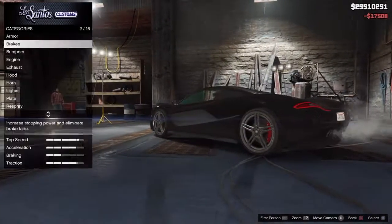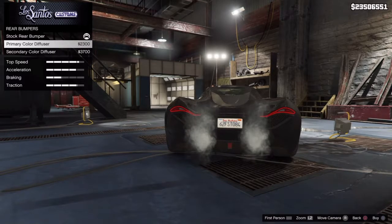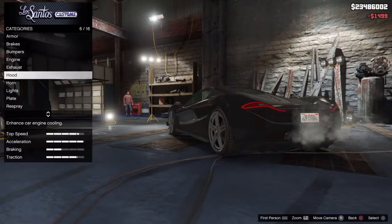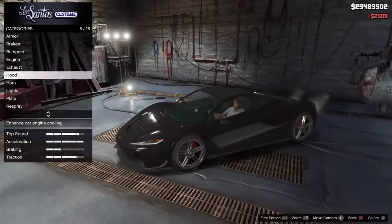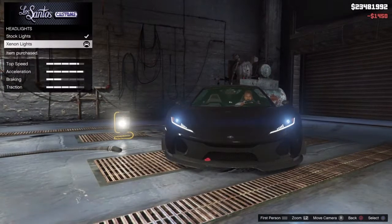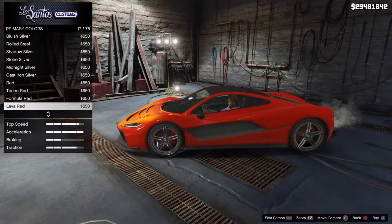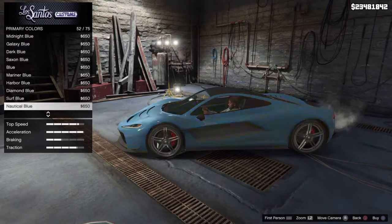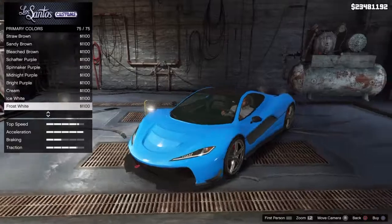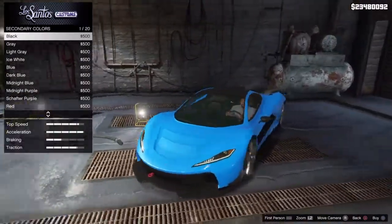Let's get the next armor. Next brakes. Bumper — let's get the carbon fiber. Let's go with primary diffusers. Engine upgrade. I'm going to go with a chrome tip exhaust. With the hood, I think I'm just going to go with a double vented hood. Horn. I always go with lights — let's go with some Xenon lights. Let's go with a primary color — metallic and pearlescent this time. For this car, I'm going to go with ultra blue and a pearlescent of frost white. And then for the secondary color, I'm going to put matte black on it.